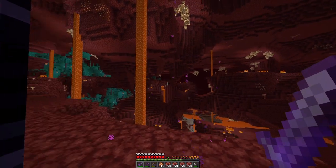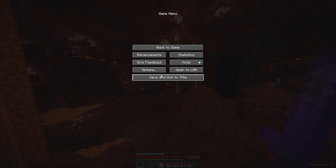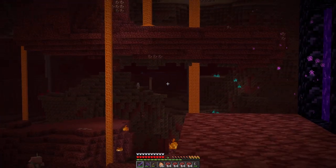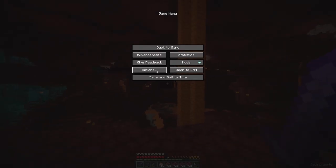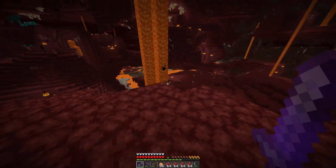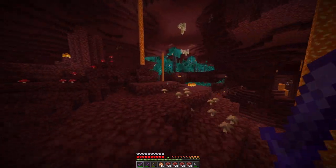Does Bobby affect the Nether? I'm not entirely sure. I put my render distance up to 32 — oh, I can see a lot further! I forgot I had to do that with Bobby. Can I turn off fog? Yes! If I put it at 100 we should be able to see all the way to 64 chunks. That looks about right. The Nether looks so cool without fog.